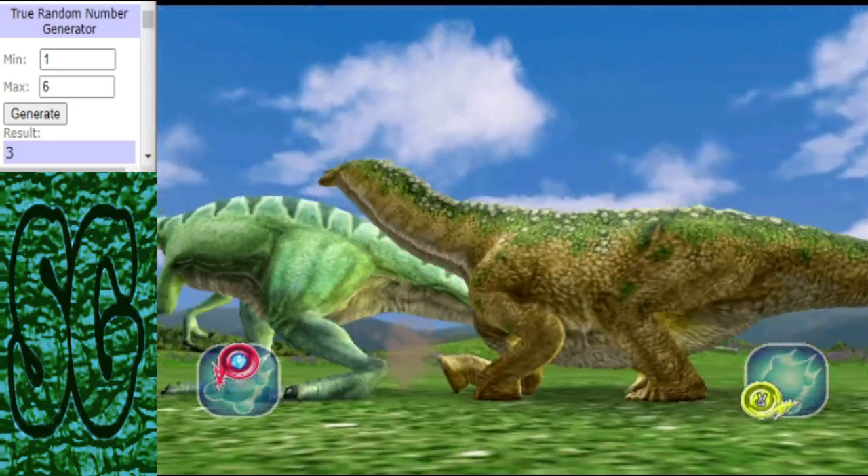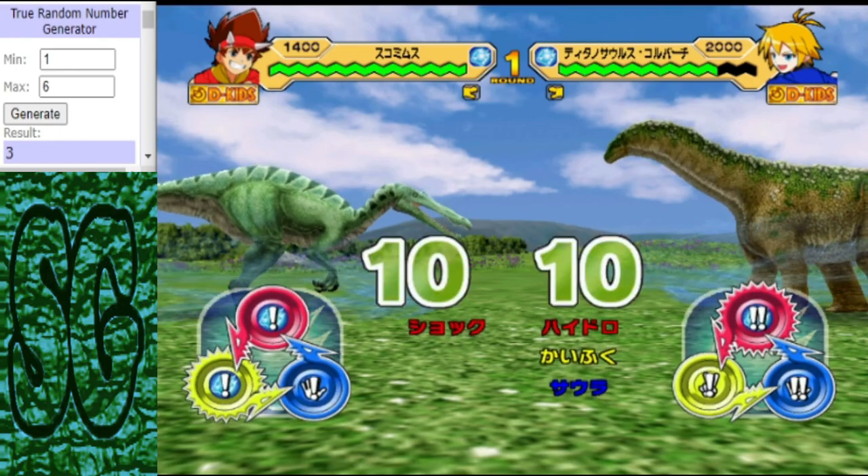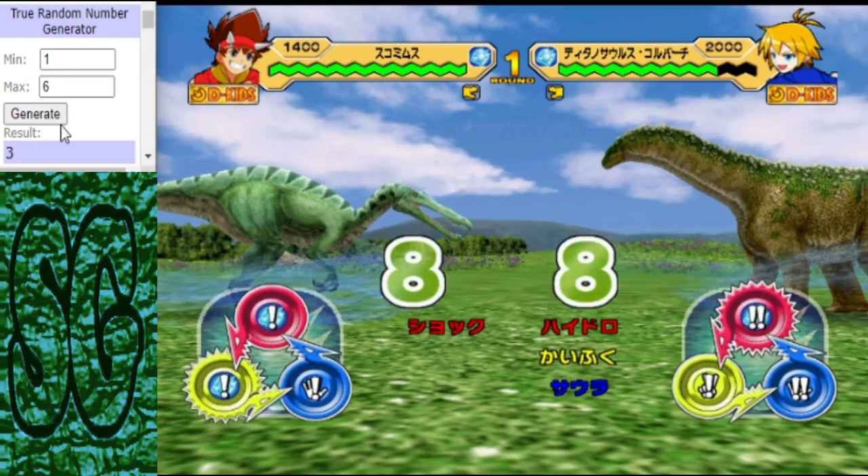For those of you that are new, moves will be randomly generated. One and four will be rock, two and five will be paper, three and six will be scissors. And it will stay that way unless I make a mistake, but that doesn't usually happen.